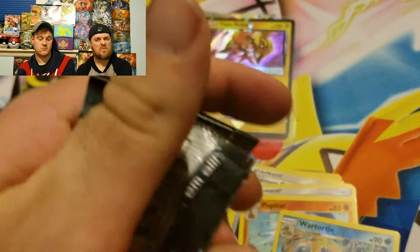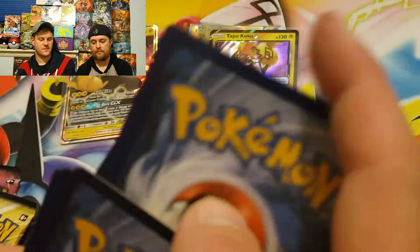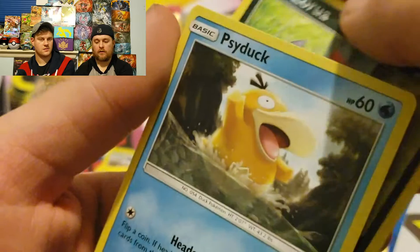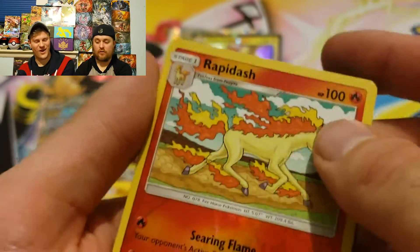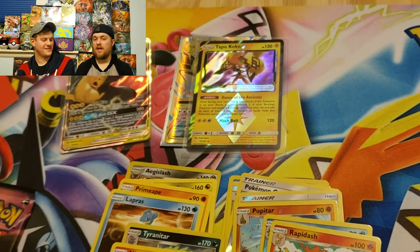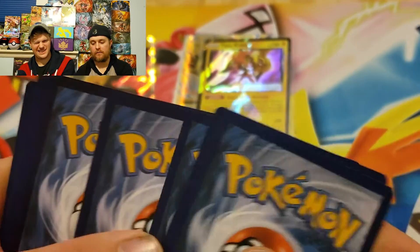Three packs left. We have the ultra rare already so remember you still have to do your thumb trick. Pack seven: Nidorino, Judge Whistle again, Dratini, Zorua, Psyduck, Emolga, Starmie reverse holo, Rapidash — pretty cool — and a Ninetales. Big old fox. As Robert might say — and for those where subtitles get confused — fox, fox. Two packs left. Ninetales doesn't give a fox.